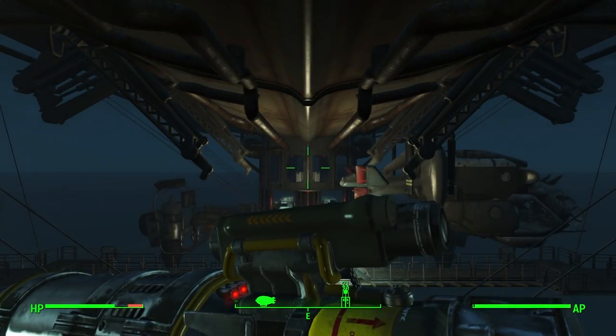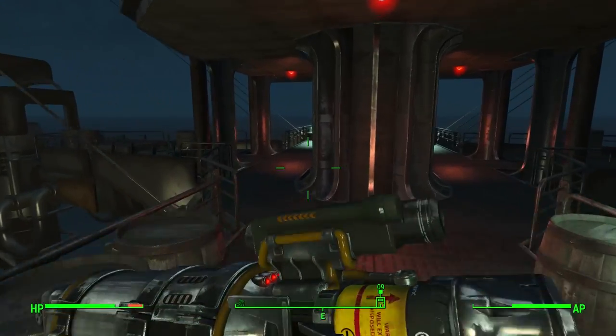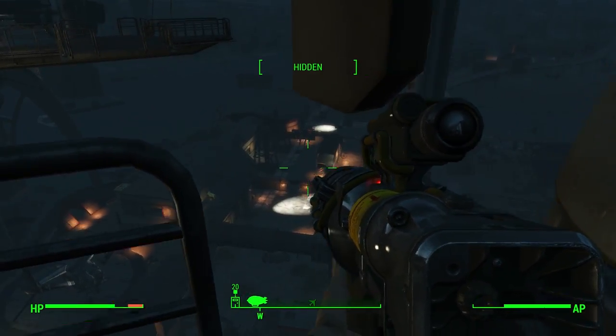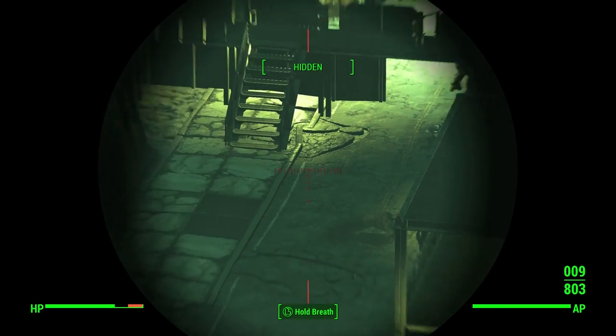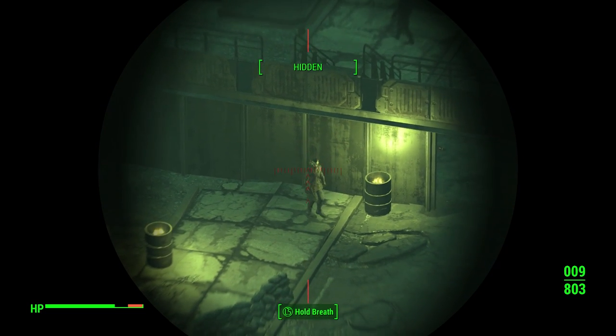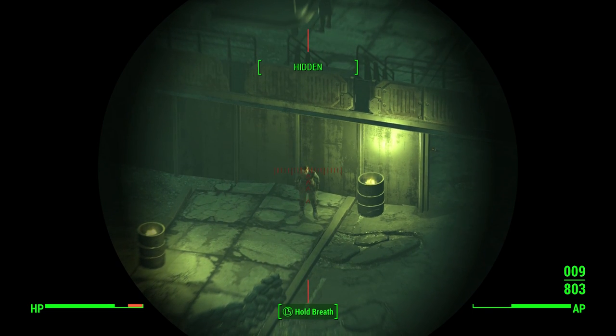What you have to do is make sure you're hidden because the Brotherhood will attack you — they do not take kindly to killing your own. So we're going to go out on the left turbine out here and get hidden. Crouch, and you can see we're hidden right there. Zoom in, and further down. There he is right there. Now this will take one to four shots depending on how good of a shot you are, and you need to time it out.